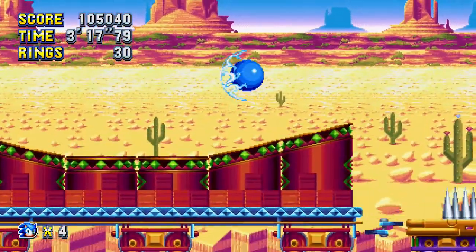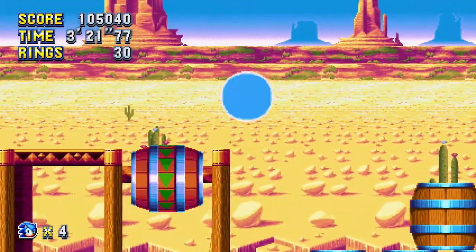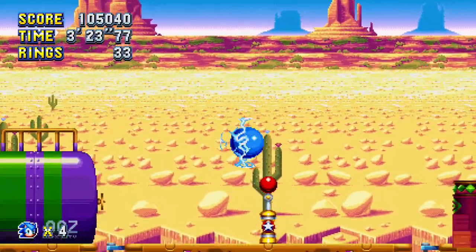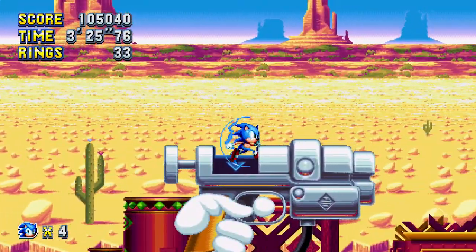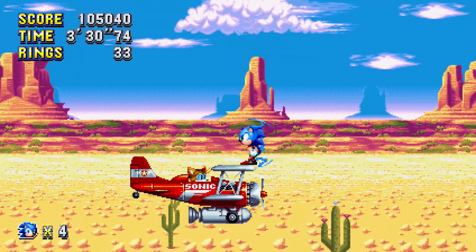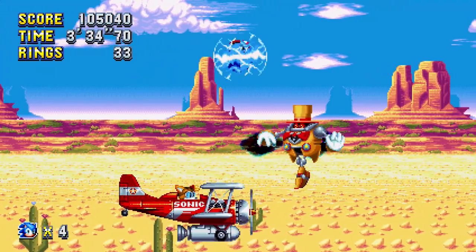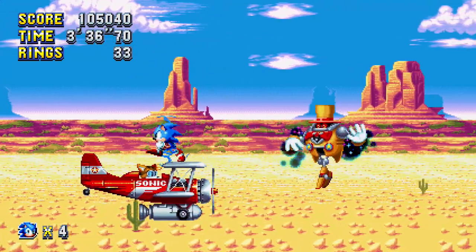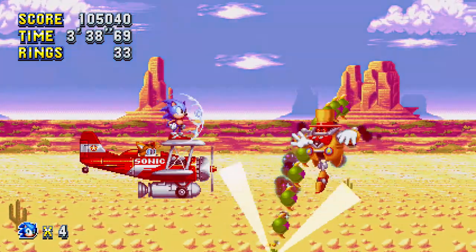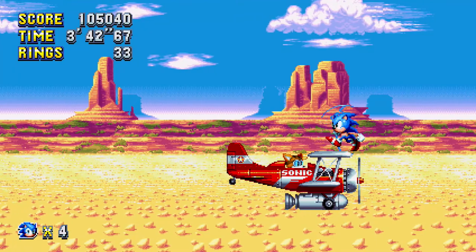Let's just boing across here with our boinging shield. Oh, we get to go into the gun here. We're back in a lovely sky chase section. He's going to throw a caterpillar or something out at us. Oh, this sounds like a boss.